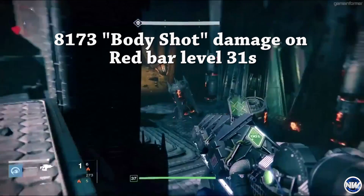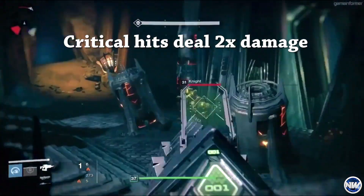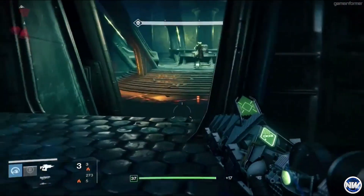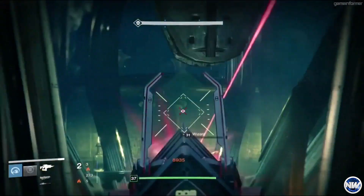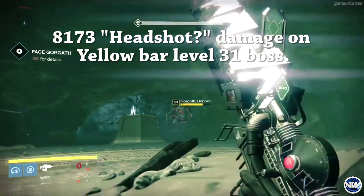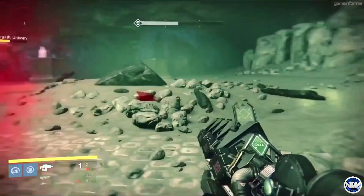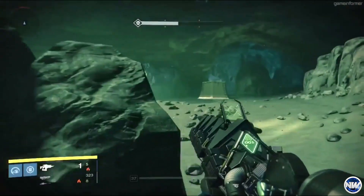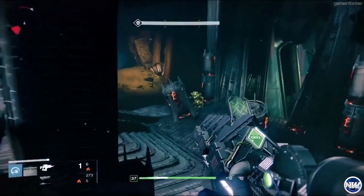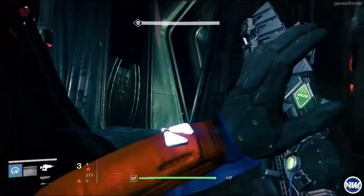Therefore this means that the critical hit on a red bar enemy is with a 2x multiplier. Moving on to the damage that the Sleeper Simulant caused to a yellow bar level 31 boss, we saw that this beast of a weapon dealt out 8,173 damage once again. This seemed to be a headshot because yellow bar enemies take half as much damage as red bar enemies do, so comparing the headshot damage dealt to the red bar level 31, we see that 8,173 is half of 16,000.